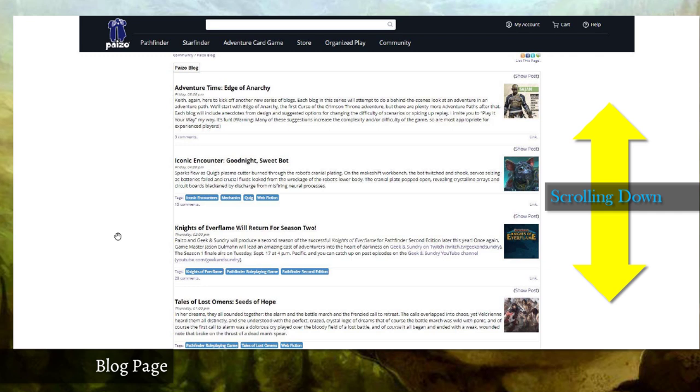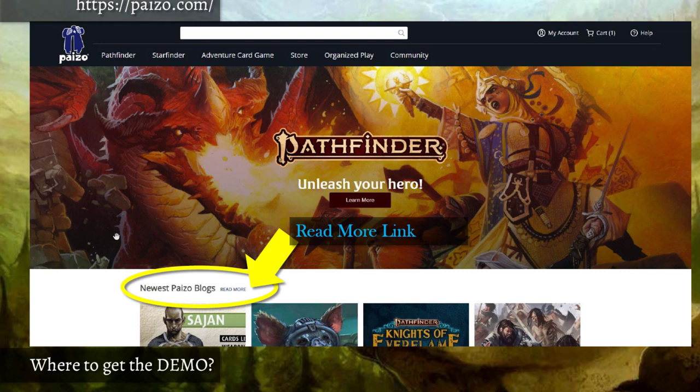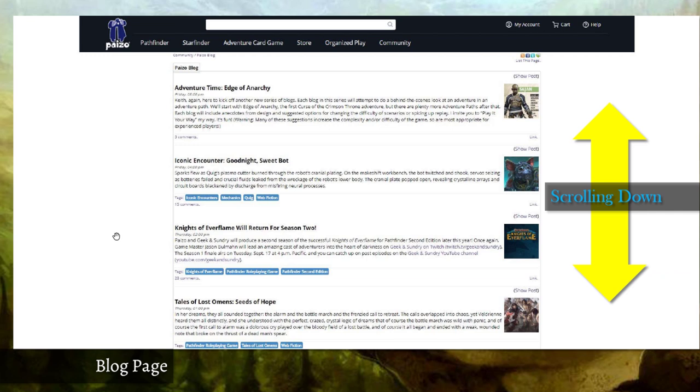Depending on when you're watching this video, you'll see something with an old-school message board kind of look — lots of white space, set up like a forum. When you find it and click the 'Read More' link, you'll get thumbnail icons on the right and article titles on the left. Click 'Show Post' and it takes you to the article itself. If you're watching this later, you'll have to scroll forever or get into archive pages.